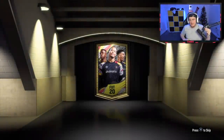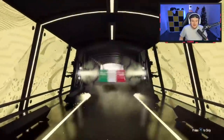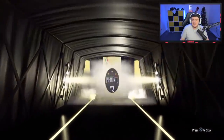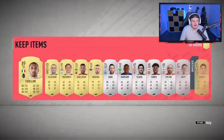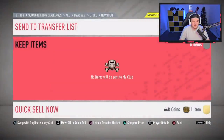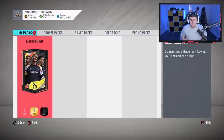We've got a rare election players pack and a base icon pack to open. This is Thomas' base icon pack. Before that we've got a walkout in a rare election pack — it's going to be Italian. Can it at least be Chiellini? Hey, that's actually good — 89 rate is not bad, that's decent. We'll take that. Gomez in there as well, that's pretty cool. We'll discard him. Base icon pack now — I don't know how many this is, I've opened a lot.